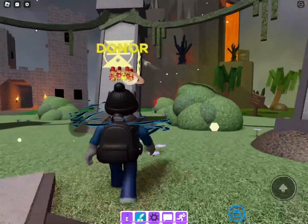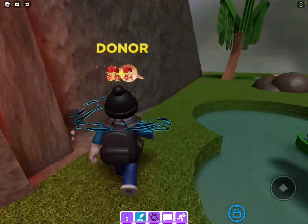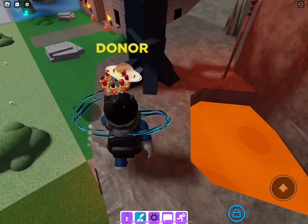Hello, this is tutorial number two, and I'm going to show you how to get the torch marker and find the markers. You have to go into the Washable Kingdom, all the way up this hill.